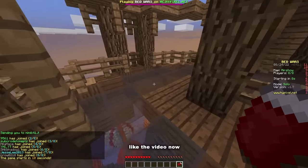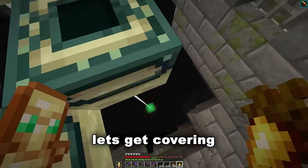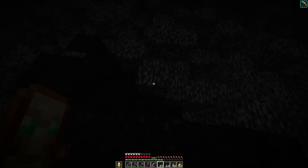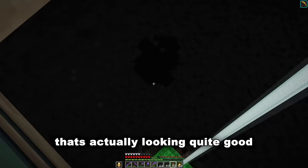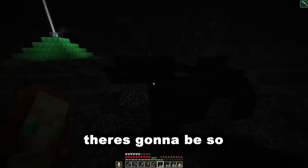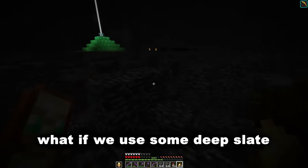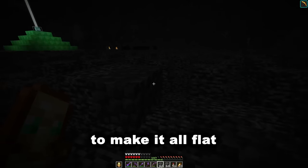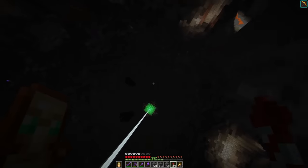You guys have to like the video now. All right, we're back — we've got the black concrete, let's get covering this bedrock. Oh, that's actually looking quite good. There's gonna be so many mobs down here. Wait — we're wasting a lot of concrete powder in these holes. What if we use some deepslate to make it all flat and then put the concrete powder on top? Yeah, that seems to work.